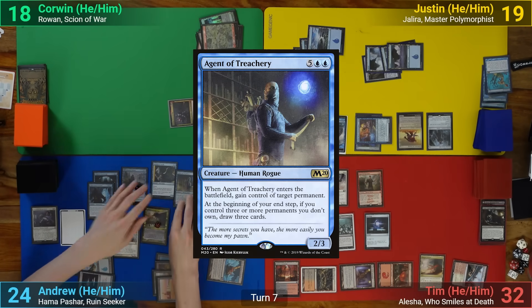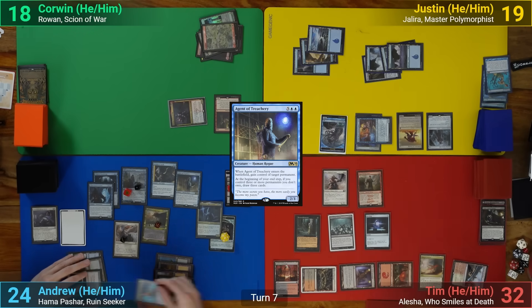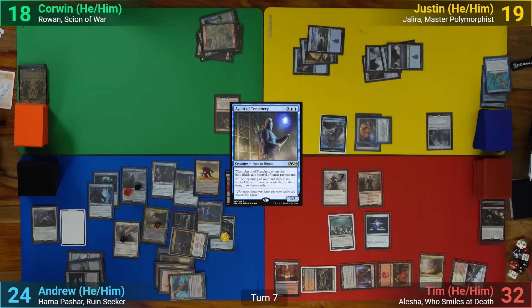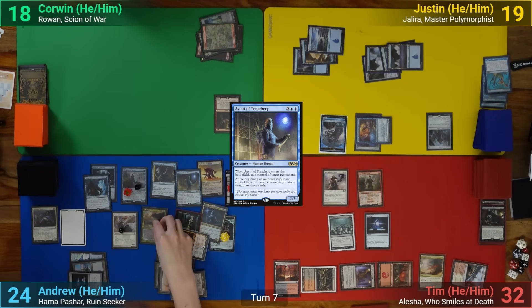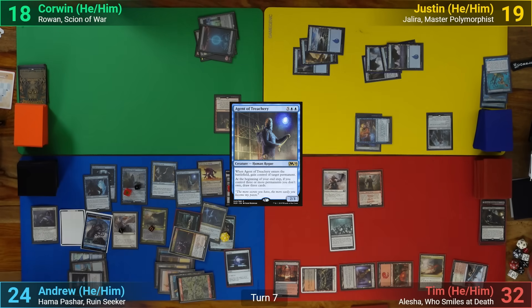I follow that up with an Agent of Treachery, and I get to steal 3 permanents, taking Rowan, the Pathraiser of Ulamog, and the Tortured Existence. Moving to my end step, I then draw 3 cards from the Agent of Treachery, and then Blink it with the Soul Herder, and as it re-enters, steal a Mountain, the Kraken Token, and a Sol Ring.